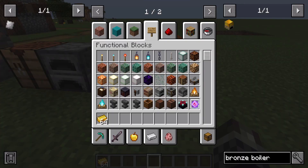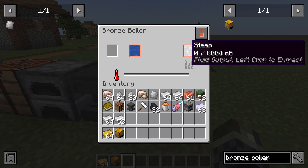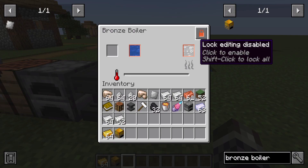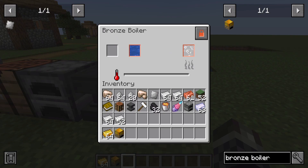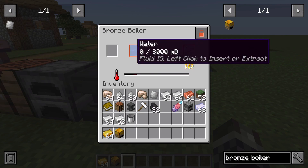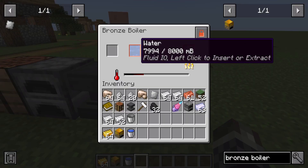Moving the bronze boiler over here — this is what it looks like. The interface shows steam, fluid output, and you can press left to extract. You can enable or disable to turn it on or off, and it shows the water inside which you can left-click to insert or extract — currently empty. We can adjust capacity with mouse scroll to below 64. The temperature is zero degrees right now because there's nothing inside and it's not powered. I throw in a lava bucket and the temperature rapidly increases, showing steam building up.